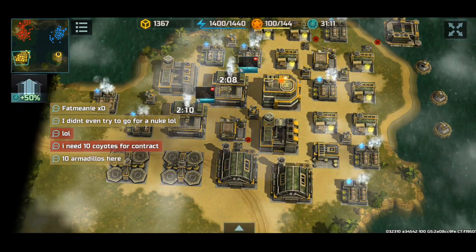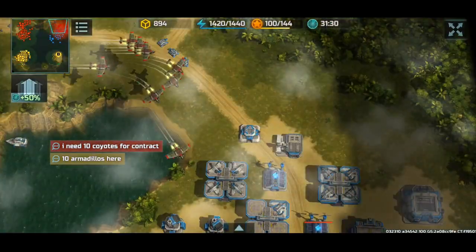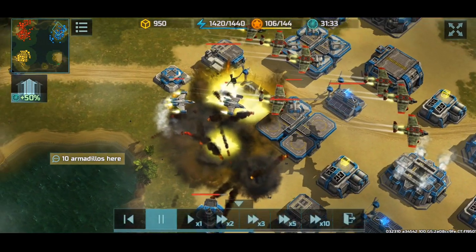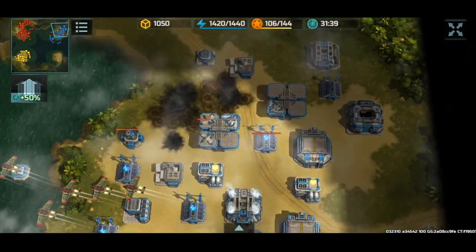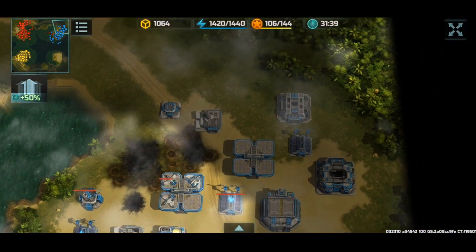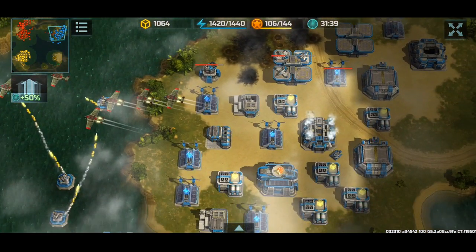Fatsquatch has decided to do contracts, and so am I — free resources. He has five Thors — yeah, five. One here, four over there, pretty sure. Five Thors — wow, Thors are juicy.